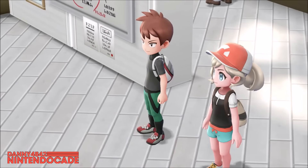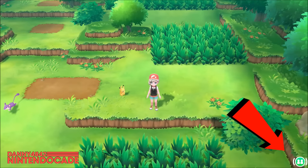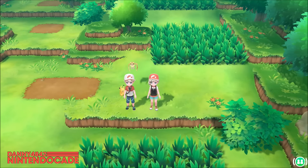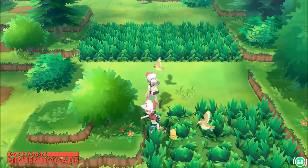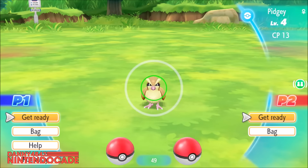Once that step is complete, you should see a green colored icon located toward the bottom right corner, and that's when you need to shake the second player's Joy-Con or the Pokeball Plus accessory to activate co-op. Be aware that the second player will be the opposite gender of the main player's Pokemon trainer.